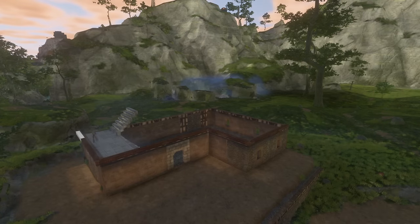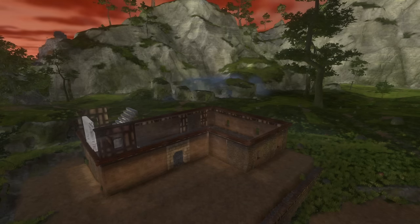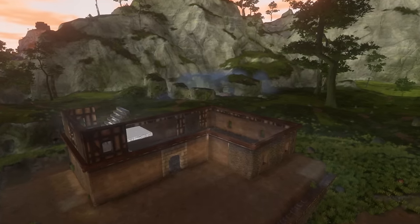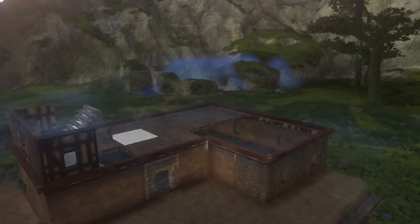Once I have the ground floor in place I start to work on the next story. Adding a border around this helps the build pop just that little bit more, but in the end I do change the material because I feel it just doesn't work for this. Quite often it's easy to build lots of similar-looking buildings.